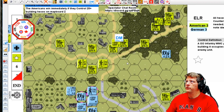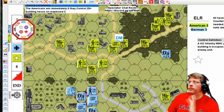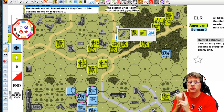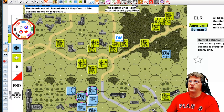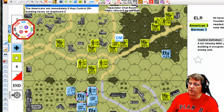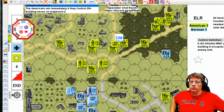I see only one unit eligible for rally, and he gets it off because it's my turn. It's base four, minus one because he's in a stone building — wait, plus one for self-rally, so it's even — he needs a three or less. A lot of guys forget the plus one for self-rally. If you're in proper terrain it's just always a wash, but in an orchard or open ground you could be in trouble.